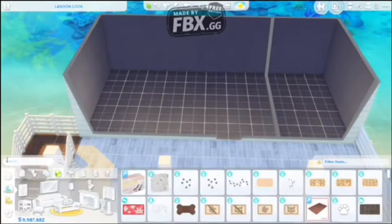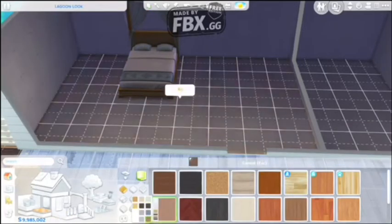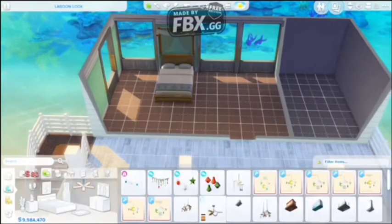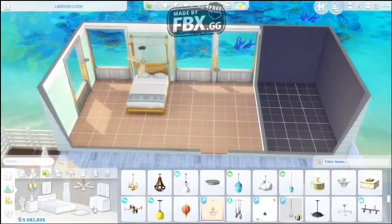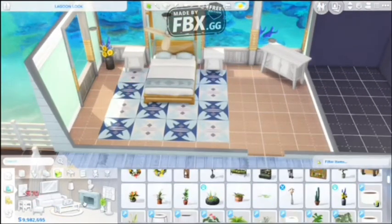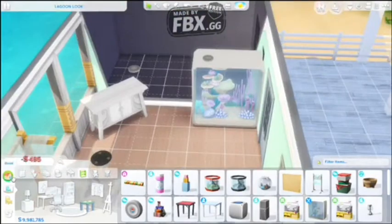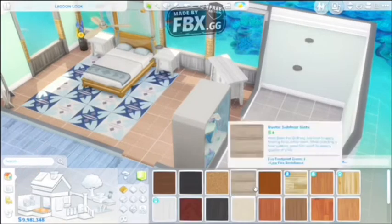Now we're moving on to the upstairs where I put a bathroom and a bedroom. I made it blue. I also tried to add a bunch of windows, so from the view you're seeing now, you can see the ocean. I thought that would be a really cute thing to look out on since she is a big fan of the ocean — a perfect view for her. I put a bunch of blue stuff in the room because it's more of a blue ocean-themed kind of room. I added a little fish tank to keep with the ocean theme.